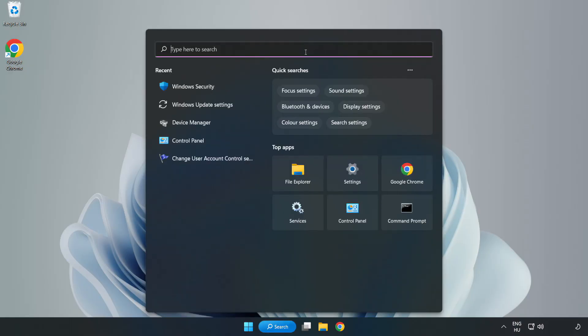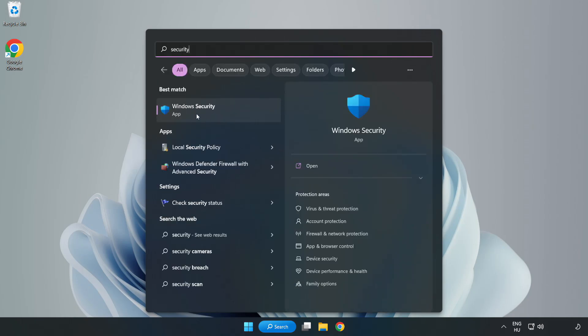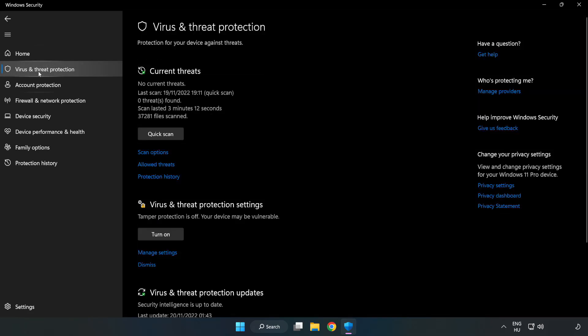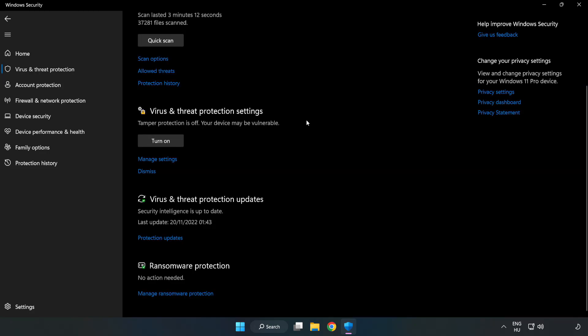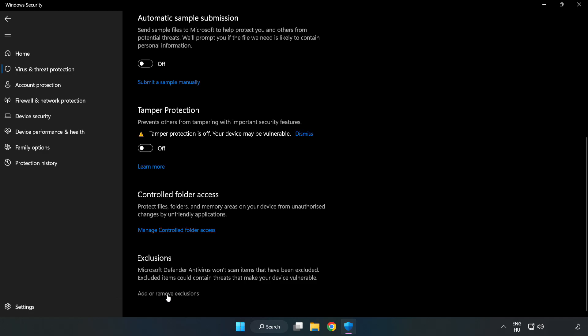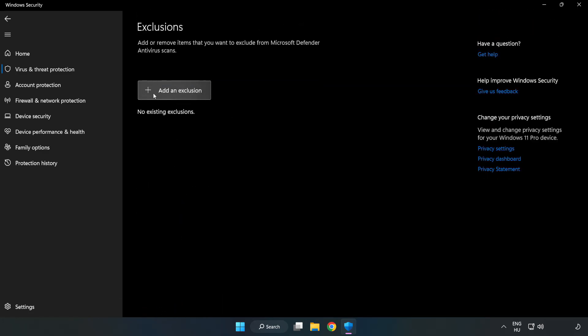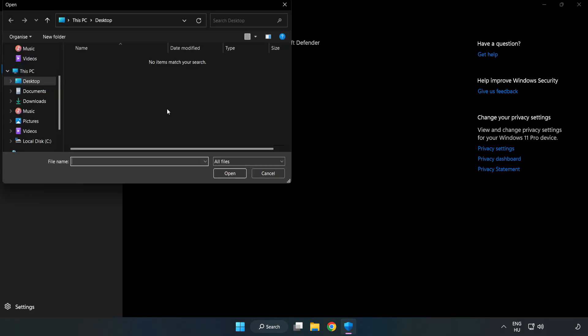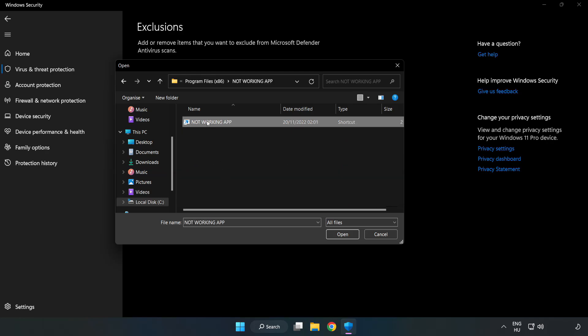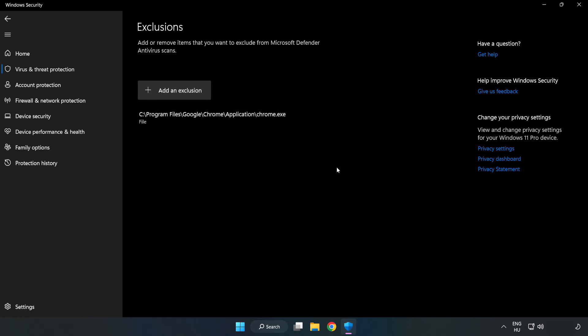If that didn't work, click the search bar and type Security. Open Windows Security. Click Virus and Threat Protection. Scroll down and click Manage Settings. Scroll down and click Add or Remove Exclusions. Add an exclusion — try File and Folder. Find your not working application, select it and click Open. Close the window.